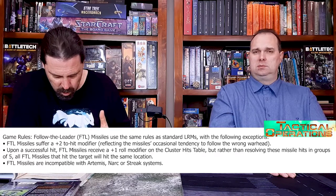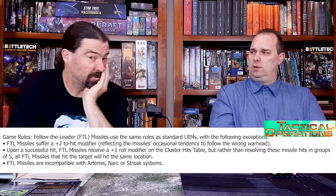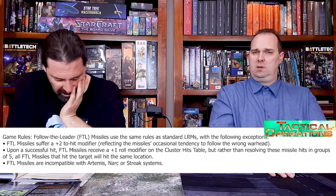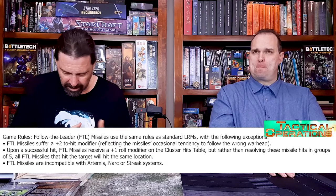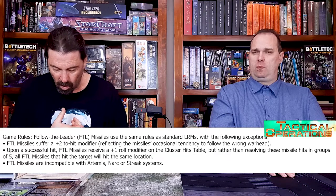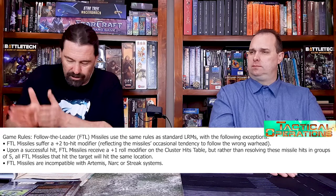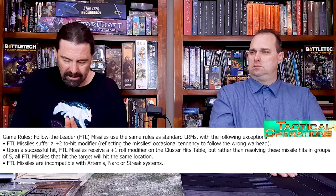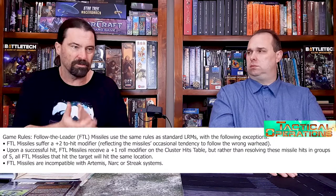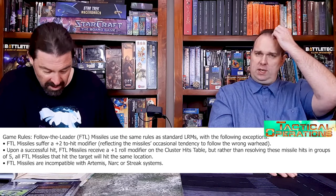On a successful hit, FTL missiles receive a plus one roll modifier on the cluster hit table, but rather than resolving missile hits in groups of five, they all hit the target with the same location. So all FTL missiles that hit will hit that one location. You get a plus one on the cluster hit so more of them are hitting, and you only roll one location. That plus two to your hit modifier is nasty, but you can compensate for it with other things. They're also incompatible with Artemis, NARC, or Streak, and are treated as regular LRMs if they pass through a hostile ECM field.